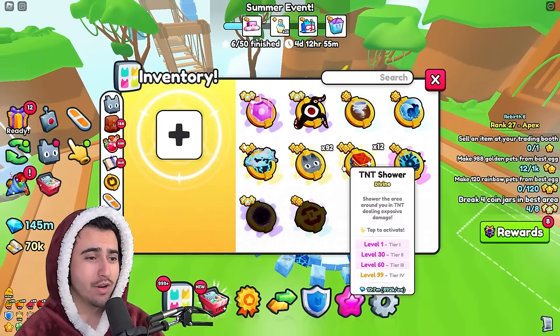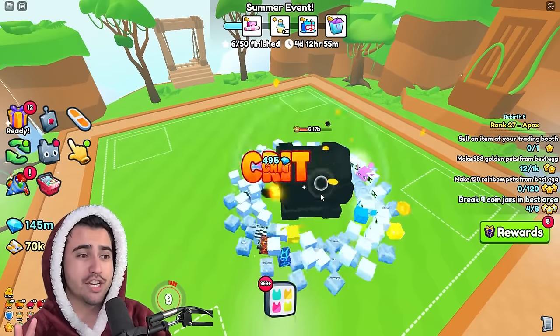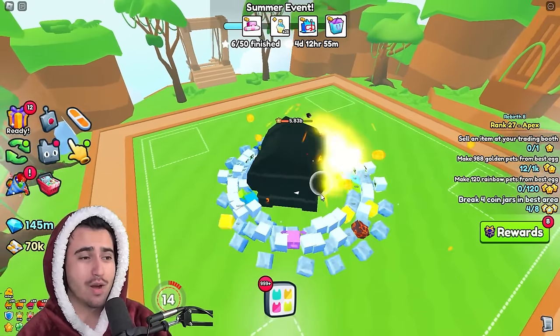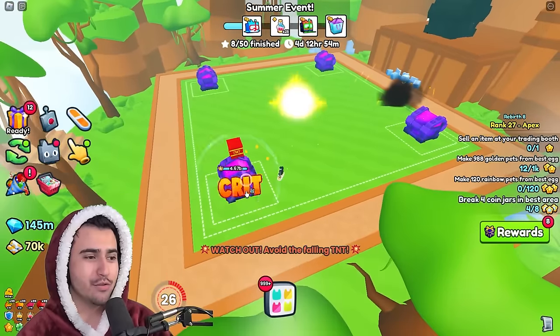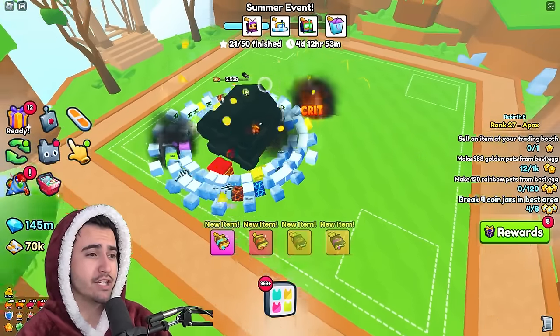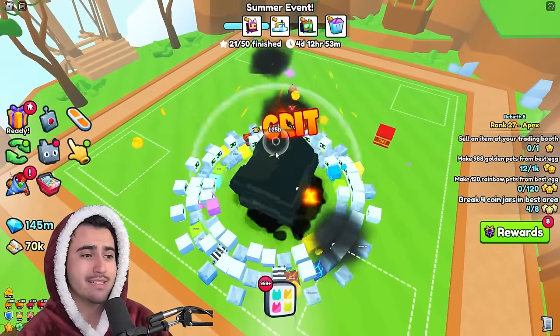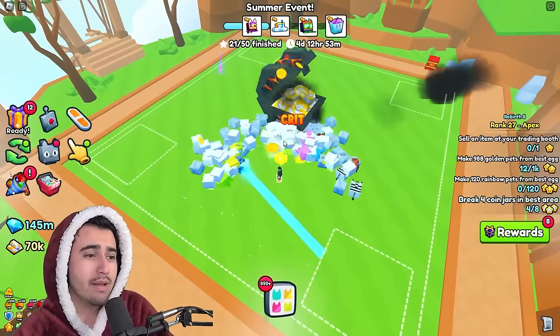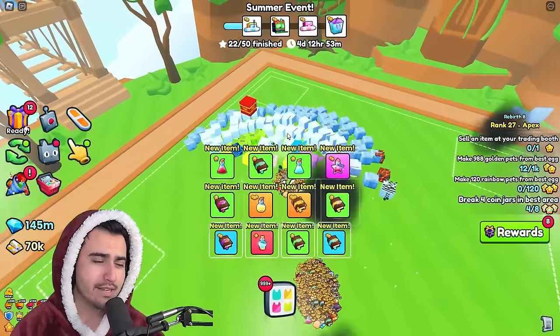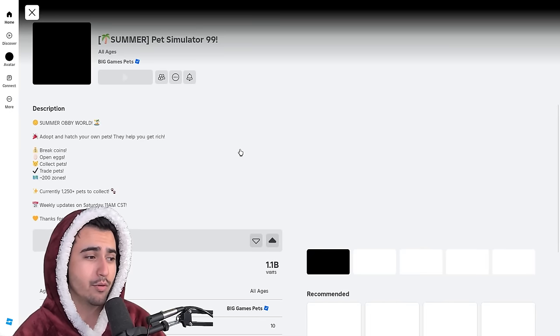I forgot to mention one of the most important parts of this build: Pet Surge. Pet Surge is so good for this fight. It basically speeds up the process by a ton because it makes your pets hit the breakable quicker, so you get more Corruption procs. By getting more Corruption proccing you just do a ton more damage overall.